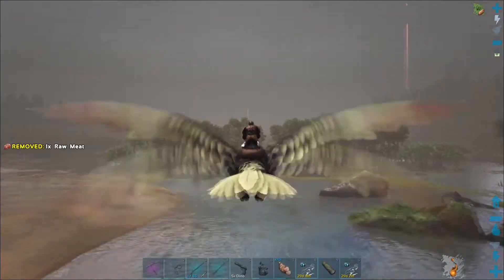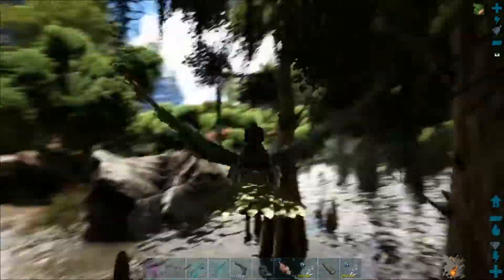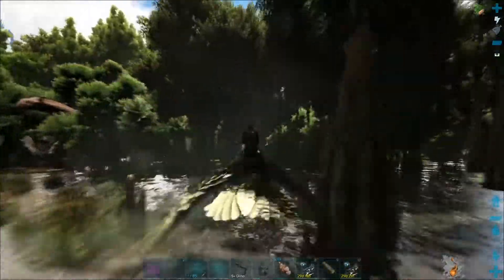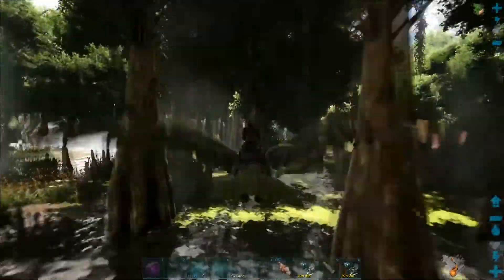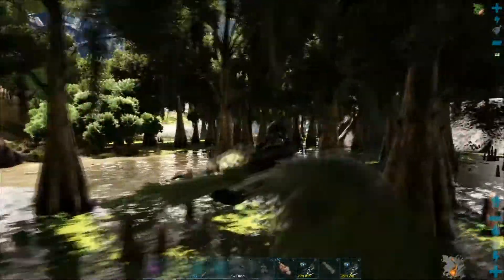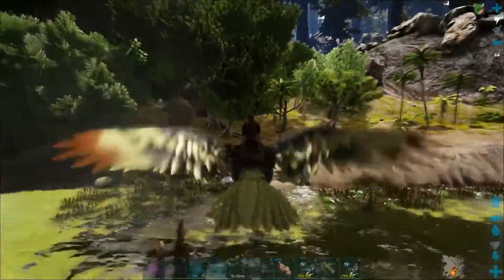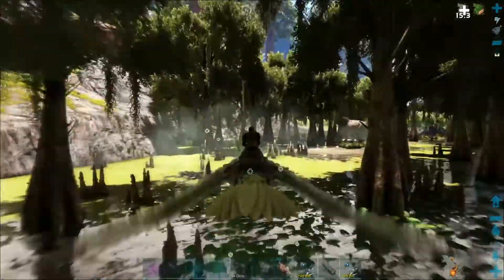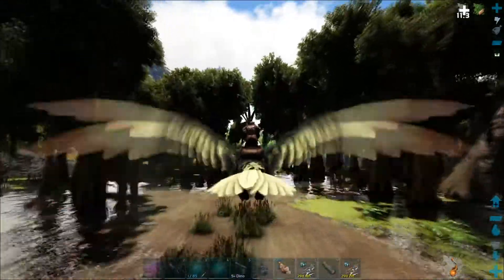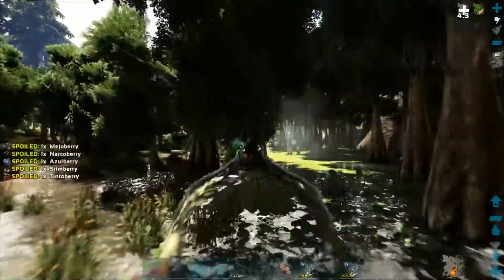Now we're just on the hunt for a Baryonyx. I've been flying around and I've not really seen much of anything. One thing I've seen loads of is dilos, and apart from two Parasers I've found one snake. I've not seen any frogs, I've not seen any crocs. Oh, speak of the devil — there's a frog which I've completely missed a grab on. As soon as I'm moaning about frogs there's loads of them now.